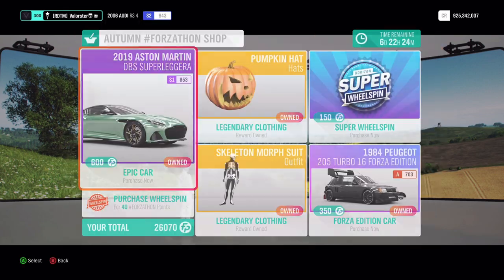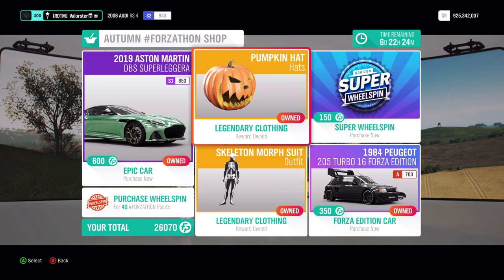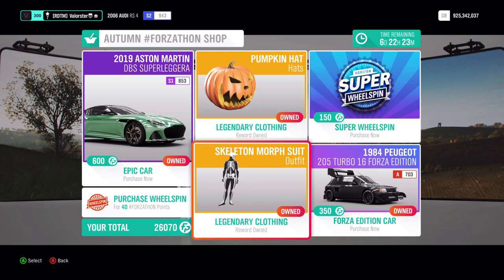Now let's have a look at the Forzatón shop. Here we have a nice Aston Martin and Peugeot Turbo — very nice car to drive with actually. And then you have a pumpkin head and a skeleton morph suit.